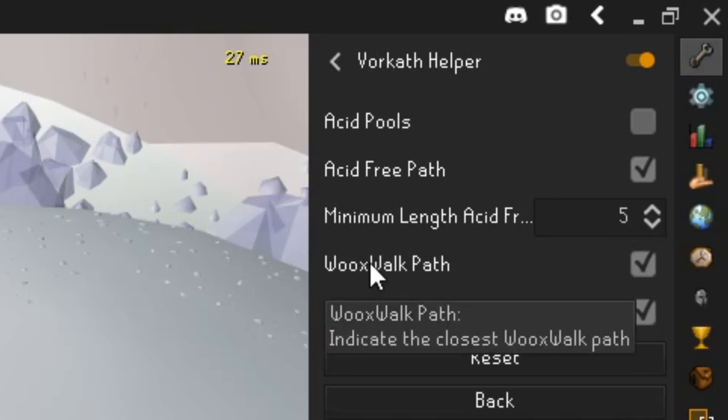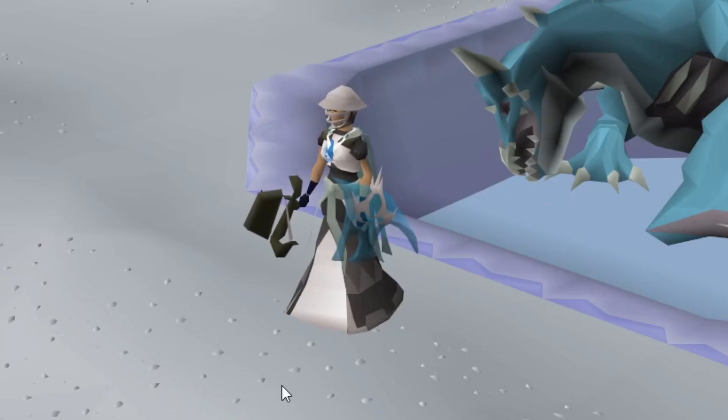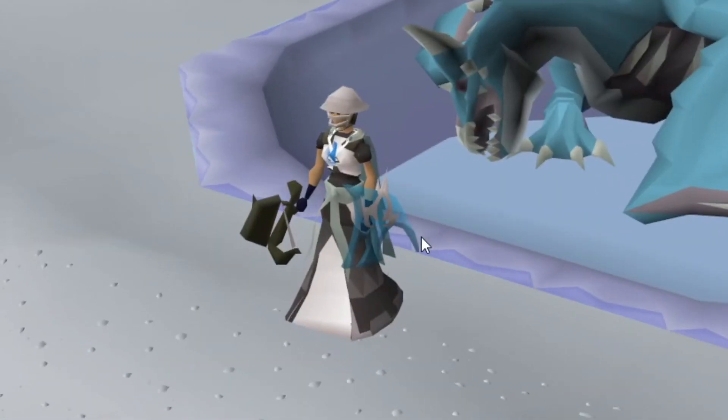It will also show how the Wooks Walk path works and how the Wooks Walk tag will work as well. Sadly, I will not be showing the Wooks Walk here as I am currently wielding the Dragon Hunter Crossbow. However, I will show a quick example of it but later on I'll be showing it with the Blowpipe.